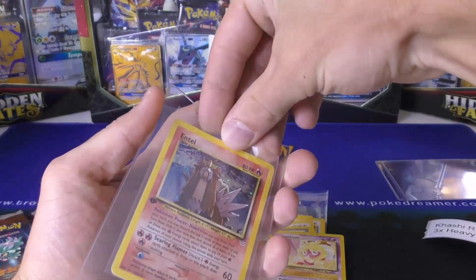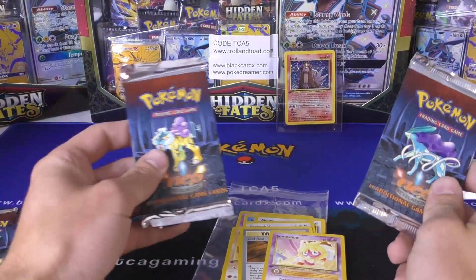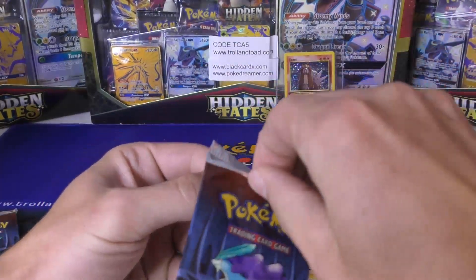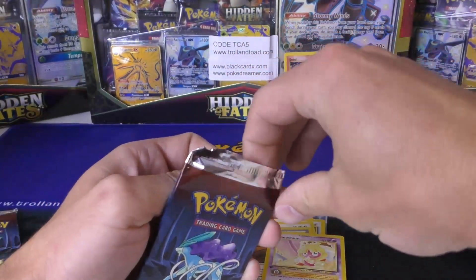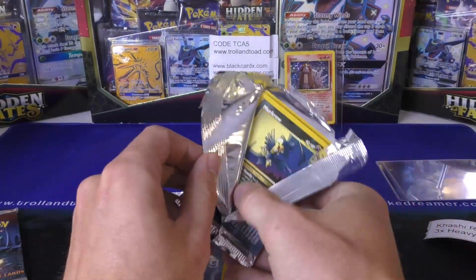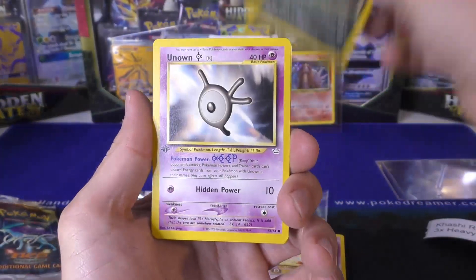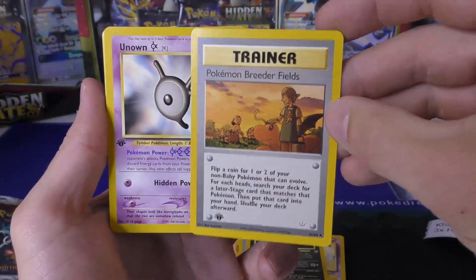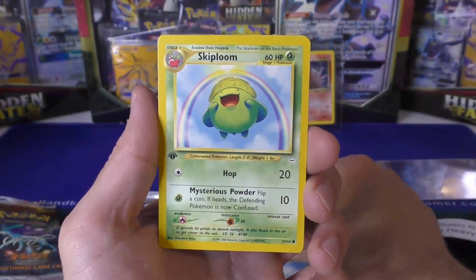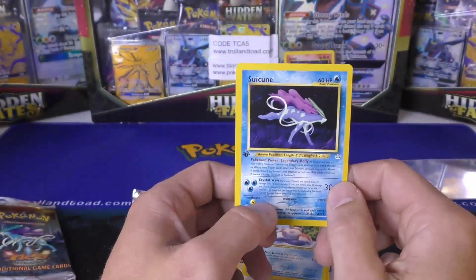We still have two packs to go, starting off with a mega hit. The cool thing about Neo-Revelation is there are so many good hits — I think there are only 16 hollows: 14 regular plus two Shining. So over half the hollows you can pull are really desirable. And a PSA 10 is really tough, so your best chance is a pack-fresh pull — and these are box fresh. Second pack: Murkrow, Unknown K, Pokemon Breeder — one of the best artworks in the WotC era — Stantler, Magcargo, Shuckle, Staryu, Skiploom, Geodude, Goldeen. It is not a holo pack.